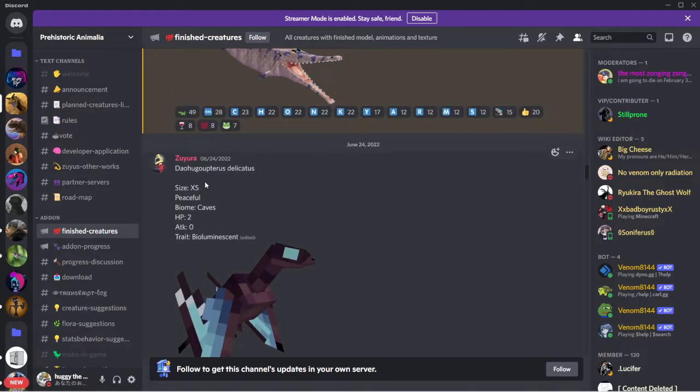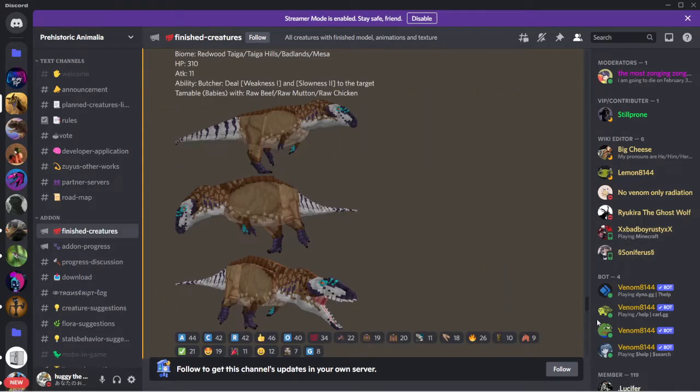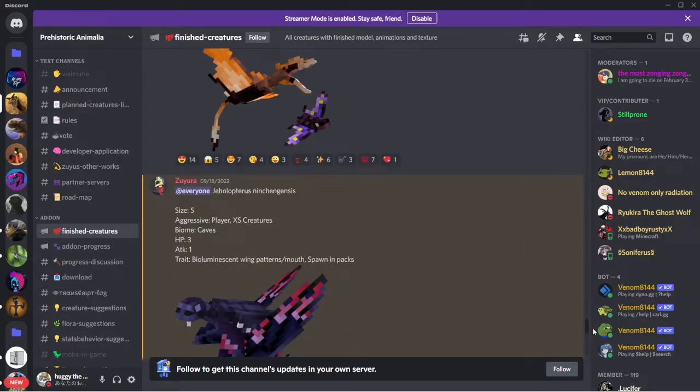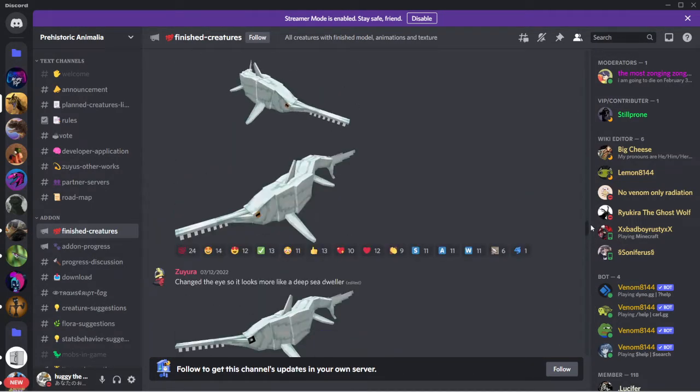Here's a cave creature - size extra small, peaceful, biomes caves. We're getting multiple cave creatures now - there's a vampire one and this peaceful one. HP 2, attack zero, trait bioluminescent. That's the bat guy right here. Trait bioluminescence wings, pattern mouth, spawn in pack - this guy spawns in packs too.